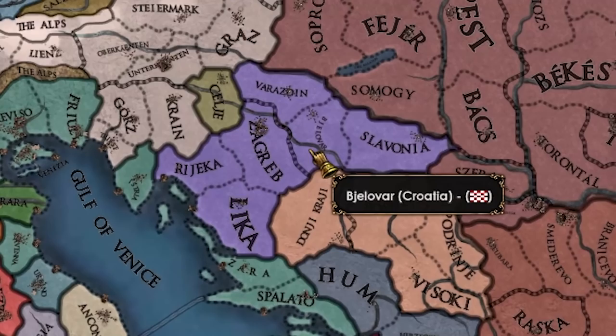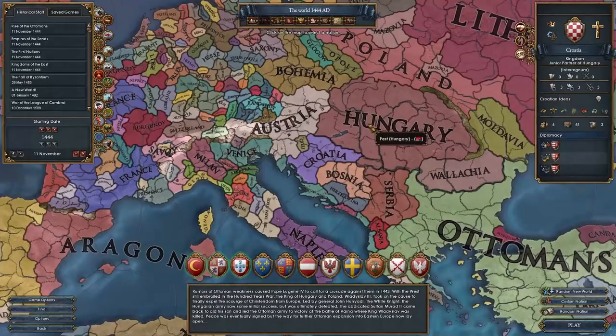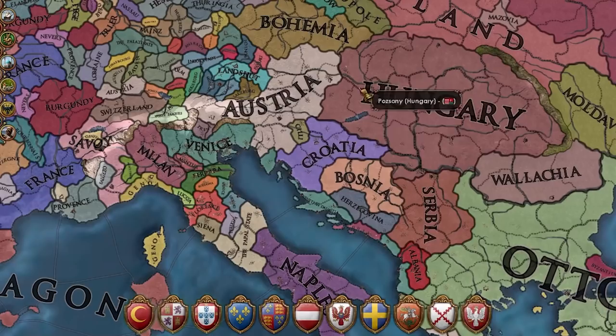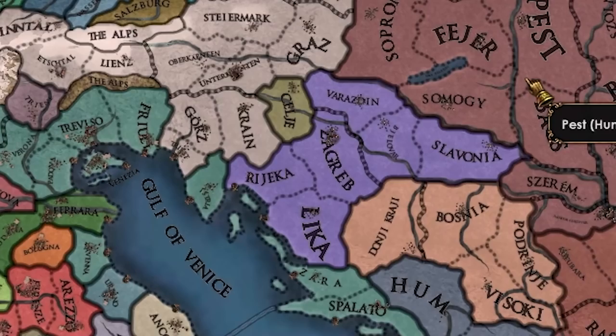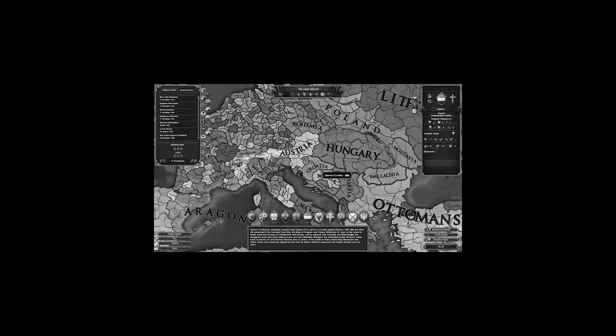Croatia starts off as a junior partner of Hungary. When Ladislas, the heir to the Habsburg Empire, also becomes the ruler of Hungary, Hungary becomes a junior partner of Austria and Croatia is automatically integrated into Hungary. So we have about 10 years at the start to either break free from Hungary or hope they don't become a junior partner under Austria, or else we're toast.